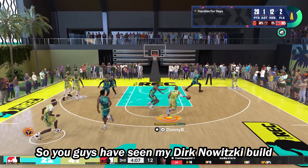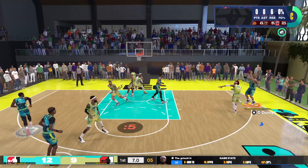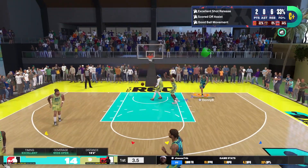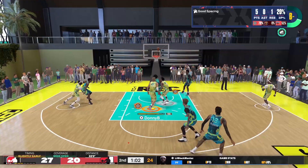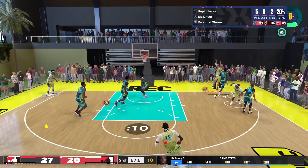You guys have seen my Dirk Nowitzki build everywhere in NBA 2K24, but you haven't seen it inside of the rec. Now this big can shoot the mid-range, shoot the pull-up, shoot the fadeaway, shoot the step back — and when I say shoot the step back, look at the one-legged step back. This build is absolutely dominating, and in today's video I'm going to show you guys exactly how dominant this build is in the rec.